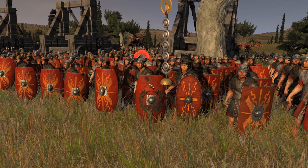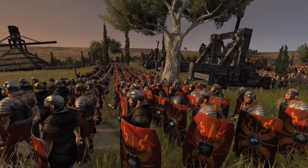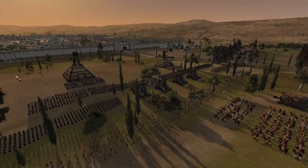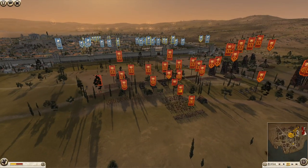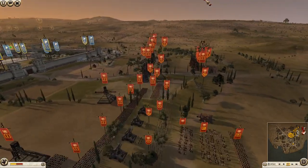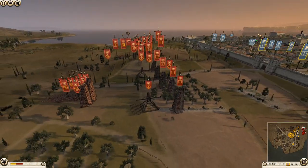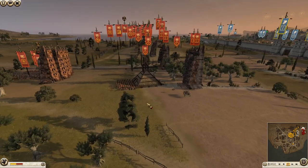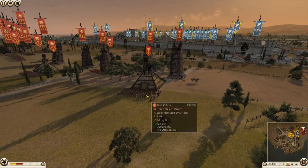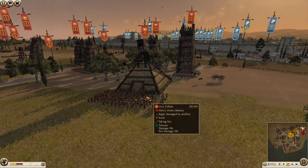Hey legionnaires and welcome back, we're here with another Rome 2 battle today - the Siege of Athens. We have two Roman armies fighting against two Athenian armies. This scenario was set up between myself and some other players, and we are using two mods: the 70s Roman unit expansion pack and the Greek one, so there are some new units on the map.